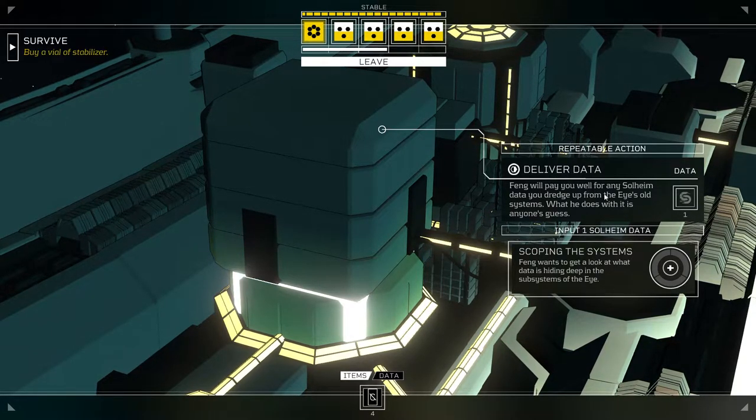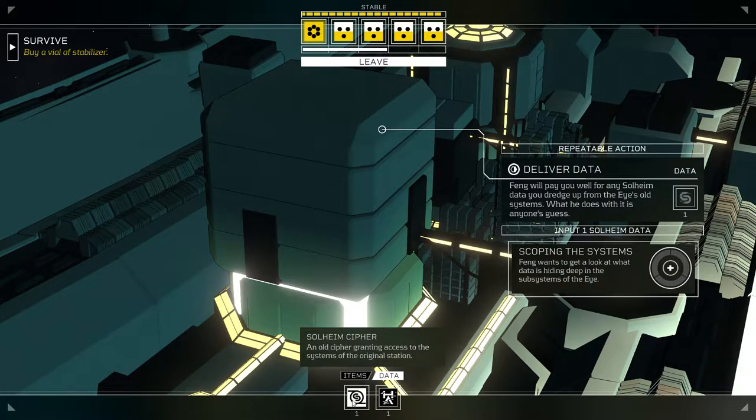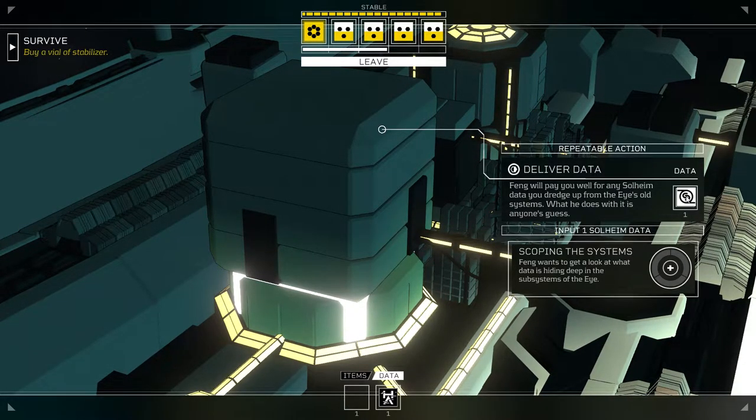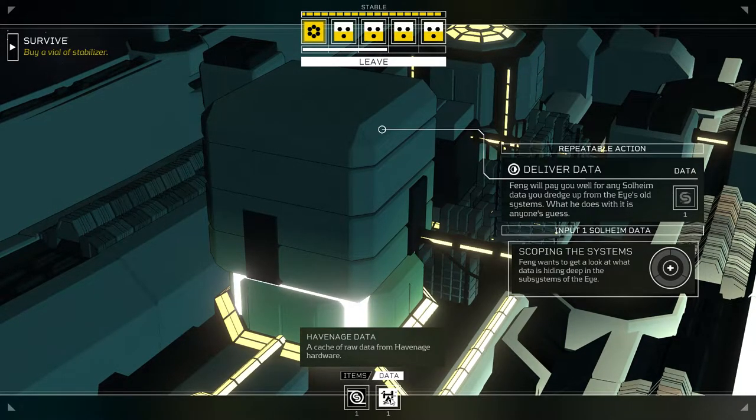Fang will pay you well for any Solheim data you dredge up from the eye's old systems. What he does with it is anyone's guess. Input one Solheim data. Do we actually... Solheim Cipher? Does that work? No, it does not. And we also have some Haven Age data.